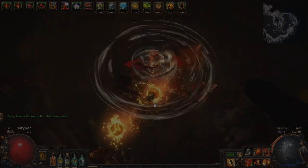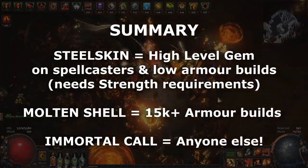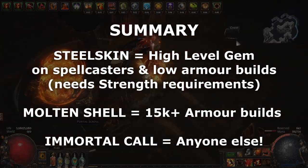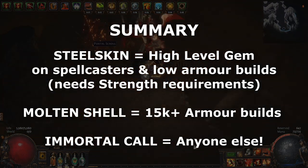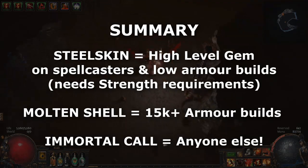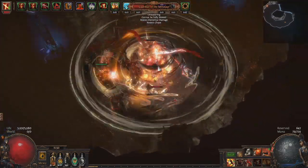So just to oversimplify it: casters and low armour builds use a high level steel skin manually if you have the strength requirement. High armour builds use molten shell manually or cast when damage taken. And for everyone else, use immortal call on a low level cast when damage taken, or manually if you have endurance charges to spare. Automation is fine if you have a constant flow of endurance charges like with warlord's mark. Throw on your best fitting guard skill and enjoy the solid survivability boost — it's especially important in some of those nasty legion encounters this expansion.